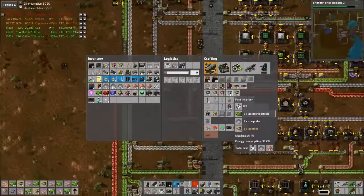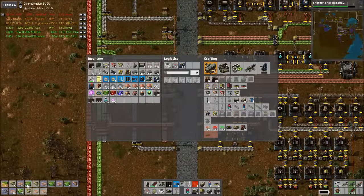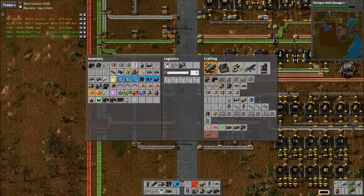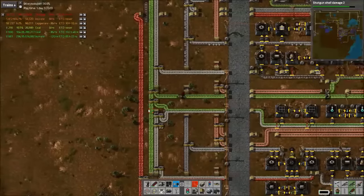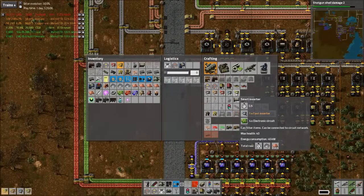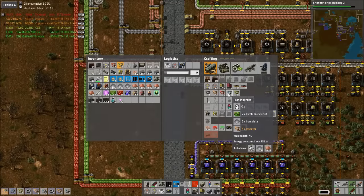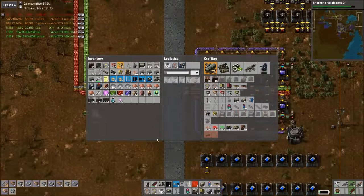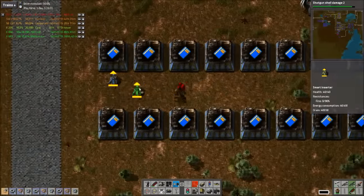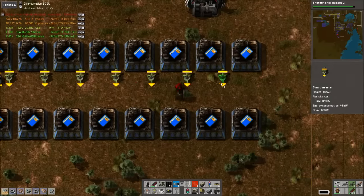Now we're making all these circuits — I don't wanna be here all day. I don't know how many of what I've made at this point. Let's grab some more circuits — 15, 16. Boom boom boom boom. We're gonna need a lot of these, which is fine. Set up the inserters first though. Dump there, dump there, dump there. Oops, wrong way.